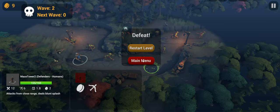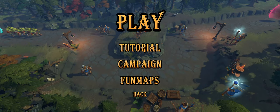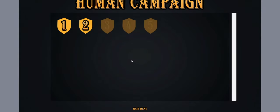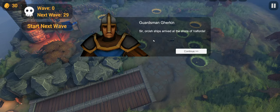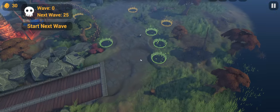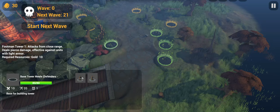Now we know what we're supposed to do, how we do it, and everything else. Let's go through Campaign — Human Campaign level one. The orc ships arrived at the shore of Velforda and there are only a few soldiers protecting the lighthouse, so we need to form a defense line and stop them.